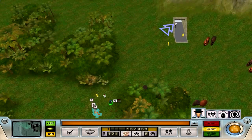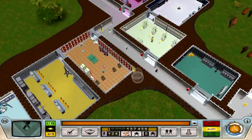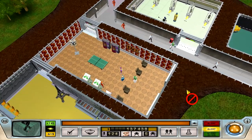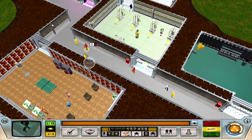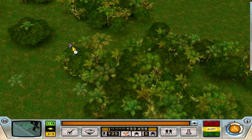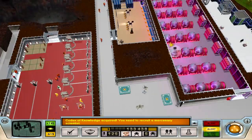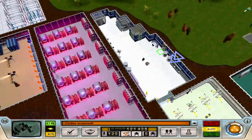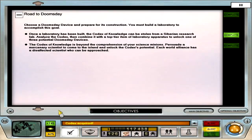My minion stats are so low, even the henchmen aren't feeling good — I've always had that problem in this game. Minions are always disloyal. I think I'm going to play this game again and pick a different Evil Genius, get some mods. I'm going to look into getting a mod that keeps them all full stat — I mean, that's kind of cheating, but it's really just getting annoying. All I've got to do is get a mercenary scientist to read the codex.